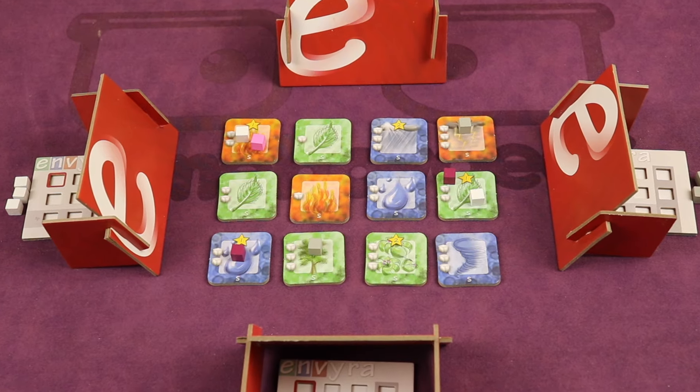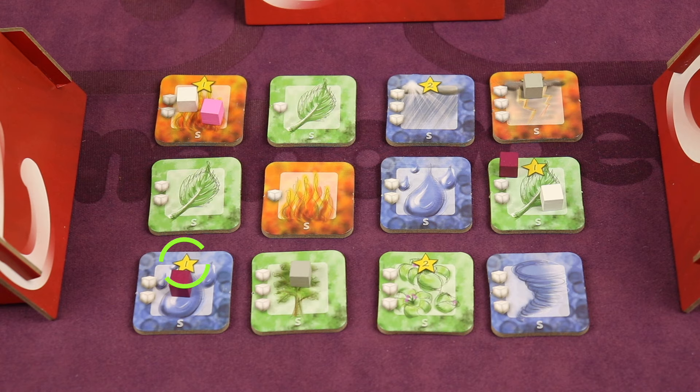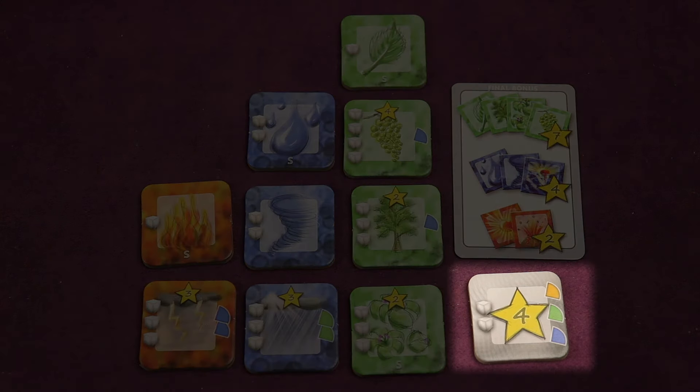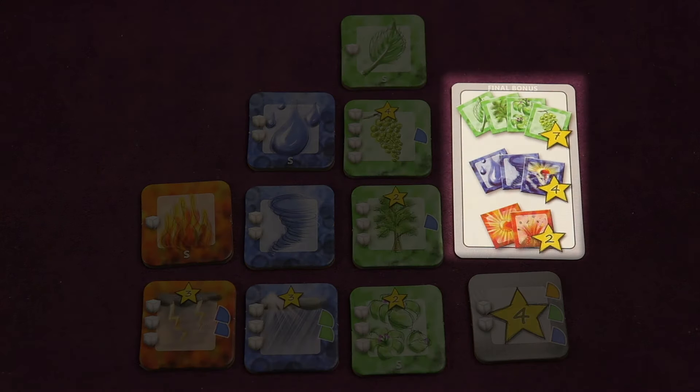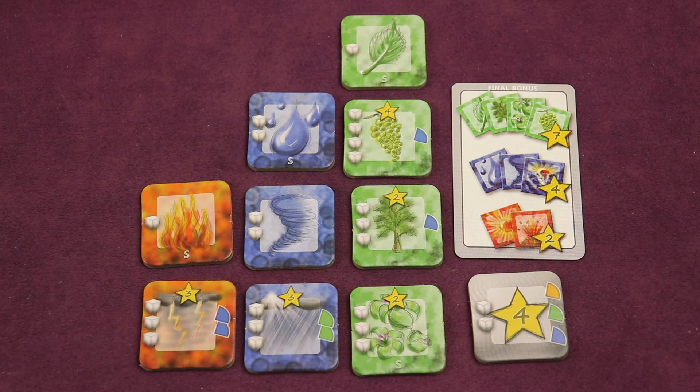Envira is a clever and fast strategy board game with simultaneous player action. It's a game of wits where you'll compete to capture tiles worth varying points. You'll be attempting to maximize your points by capturing higher valued tiles and collecting specific sets worth bonus points — grouping them in sets of the same theme, which is the colors.